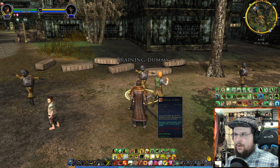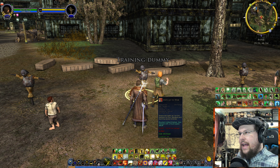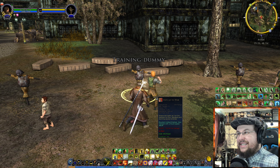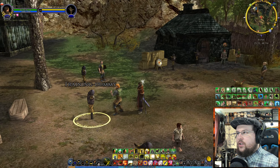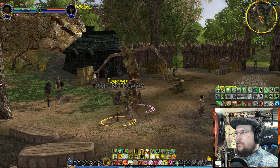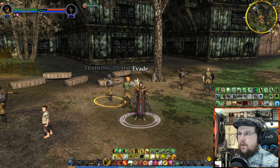Ents Go to War hits up to five targets in a 15-meter range — an Ent stomps his foot, damaging and stunning several enemies for six seconds with a five-minute cooldown. It's really a last-resort ability. It deals fire damage and looks really cool. Even though the training dummies are immune to stuns, this is a very good crowd control ability with decent damage, especially when it crits.